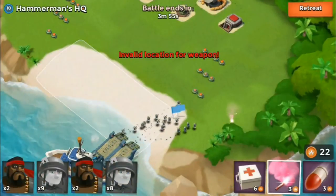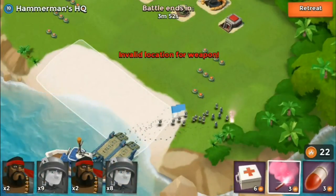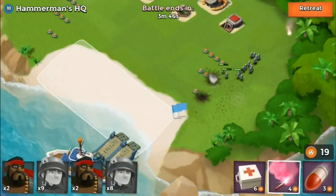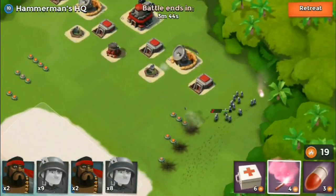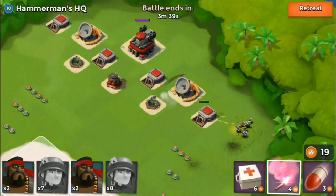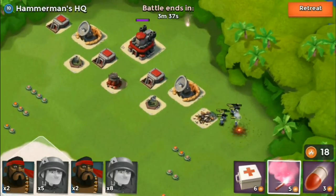First of all, place a flare to the right and then one up to the top right. Take out the bunker so that you can have enough ammo to use another flare. When you put your flare onto the HQ at the top, I recommend that you put it a bit further than mine.